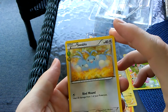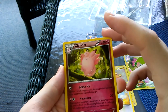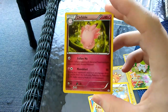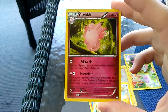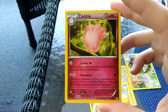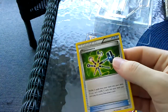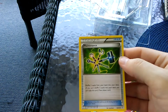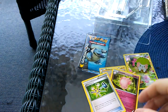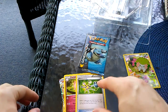And then we got a Swablu with Bind Wound - heal 20 damage from one of your Pokemon. Clefable with Follow Me - switch one of your opponent's benched Pokemon with your opponent's active Pokemon. And Moon Blast - during your opponent's next turn, any damage done by attacks from the defending Pokemon is reduced by 30. Last card - Maintenance, shuffle two cards from your hand into your deck then draw a card. Not good at all, but we did get that cool Ninetales EX. Let's keep on rolling.